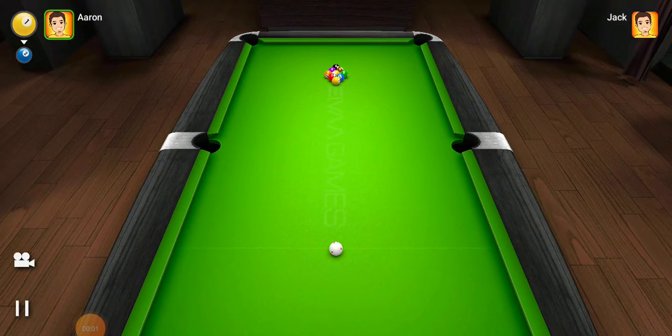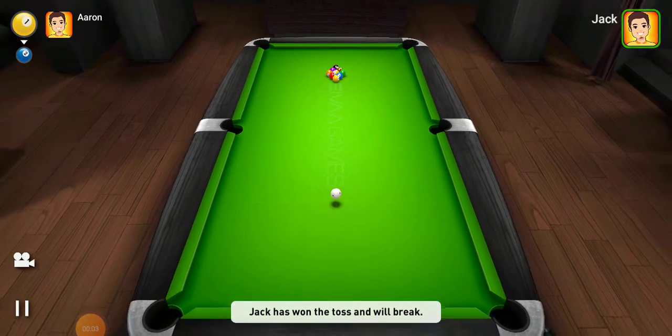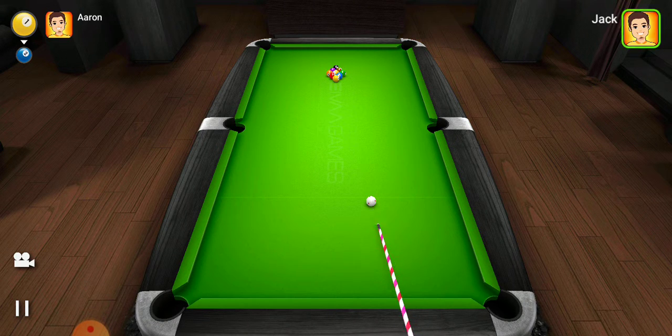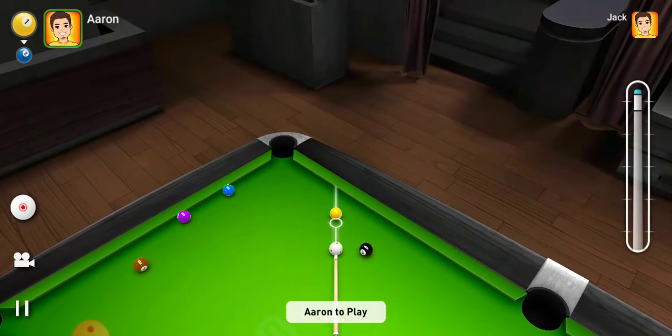I'm just going to demonstrate the rules of nine ball, which is such a wonderful game. You have nine balls and you have to hit them in order, from one through nine. The eight ball you'll recognize — it's black, it comes from the normal pool set. You can play it with normal pool balls.